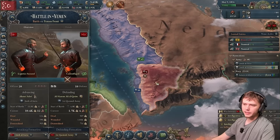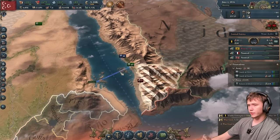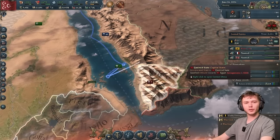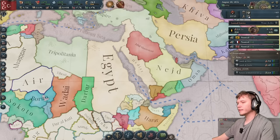The first battle wipes out basically half of their military, so they can't put up any fight. I demobilize — that's a new feature we can do now. They're just about willing to make peace, so we propose the peace deal. We've snagged the Qasemid state.